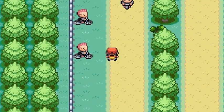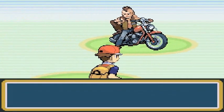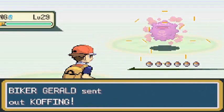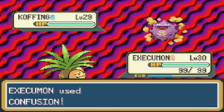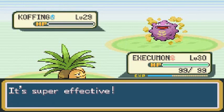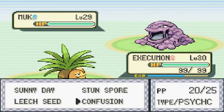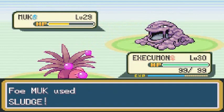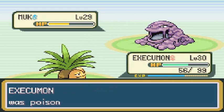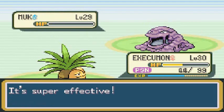Let's try this guy out. Biker Gerald wants the battle, he's coming with his Coughing. Execumon looking like a beast — Confusion come on! Holy crap — okay, we're working with something. Execumon going up against Muk now — Confusion for the win, hopefully. We're going to take a Sludge attack and that takes almost half our HP. We got poisoned again — wow, gotta love that.